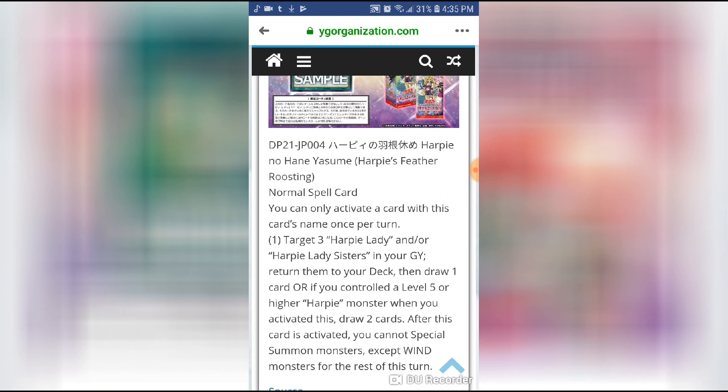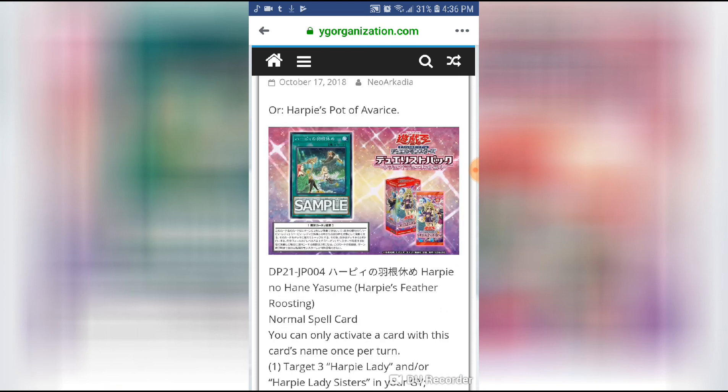Card of Demise is one people might compare it to, but I think a lot of Harpy players won't need to run Card of Demise anymore because Harpy's Feather Roosting does a lot of that for you. Card of Demise is more for stall-based decks like True Kings that don't need to special summon much. Harpies don't have big access to big beaters, so this is more of a late-game recovery tool — you can spam Grapeflys into Lightning Chidori, Castel, or even Clear Wing Synchro Dragon after activating this.